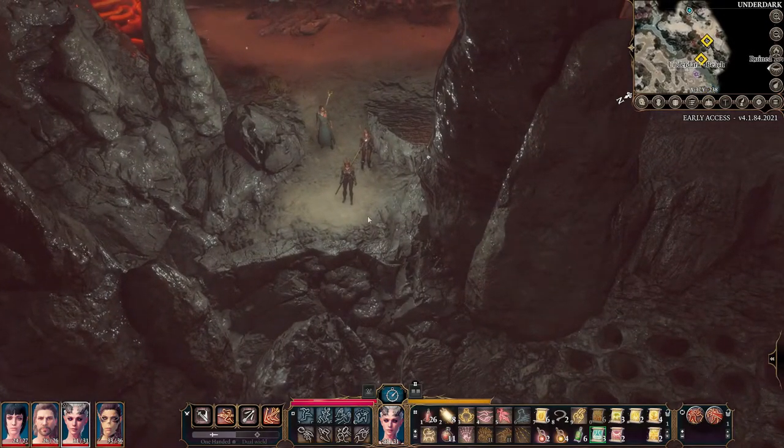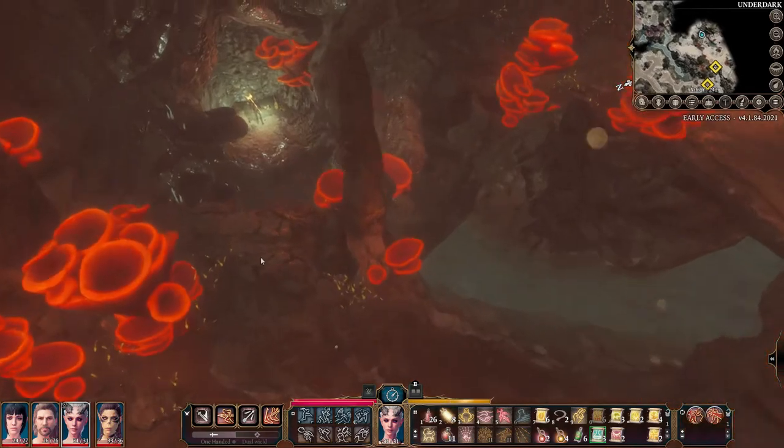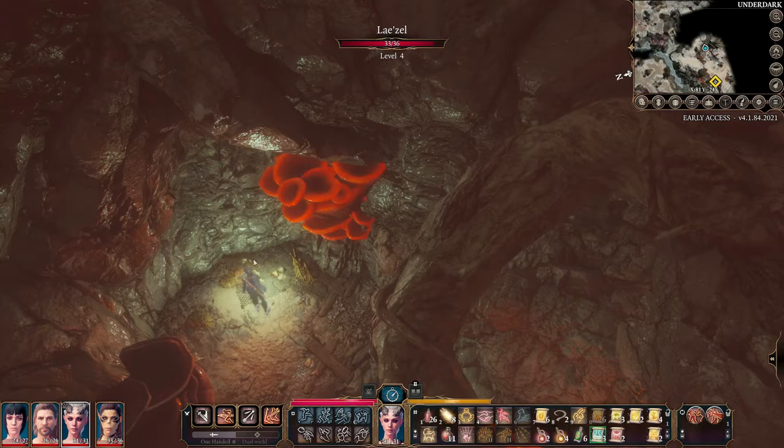You're going to jump over to this area, destroy all these exploding plants here, walk over here — here's your warrior. Your warrior's going to be able to jump here, jump here, and then there's going to be like a skeletal remains here, and there you're going to be able to get the helmet, which will give you that boost to wisdom throws.